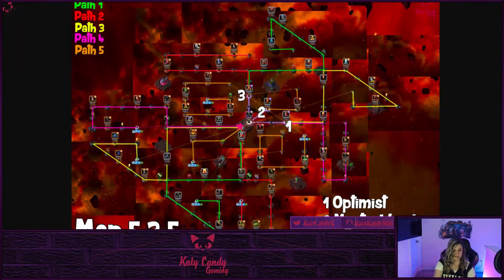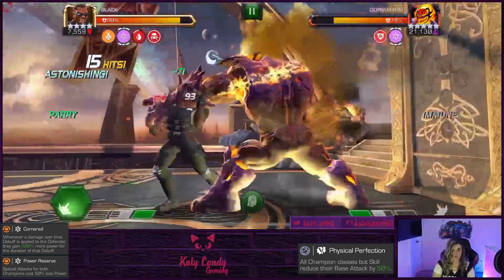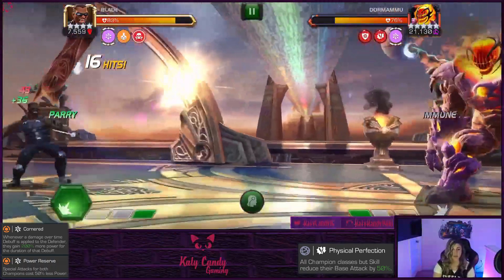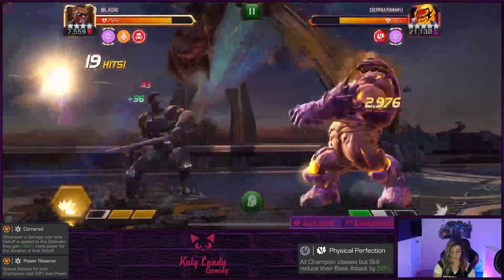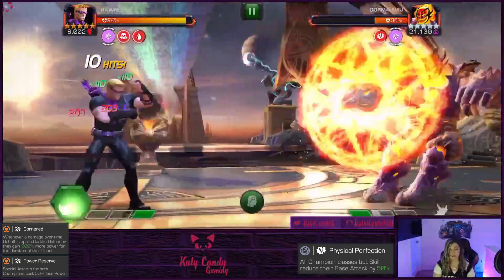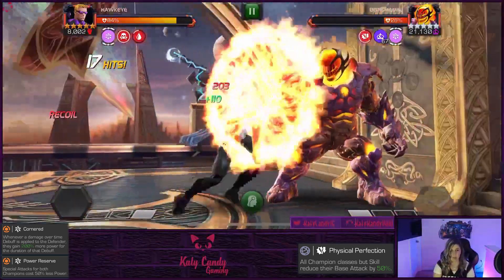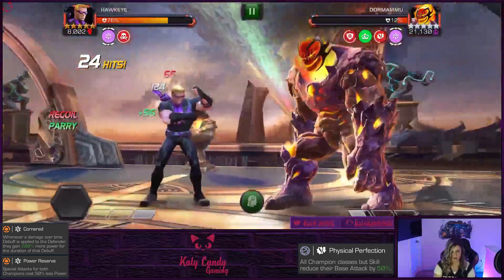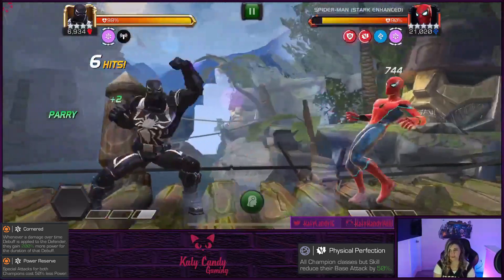Now let's look at Path 5. You start right out of the gate with noted mobs — Dormammu with Cornered and Power Reserve. All the mobs on Path 5 have Cornered and Power Reserve. Bringing Blade with Danger Sense is a great option since he does really well against Dormammu. Hawkeye is really the MVP for this path — you can just spam Special 1s and keep power draining them over and over, so you don't have to worry about the Power Reserve as much. Watch the degen on Dormammu.